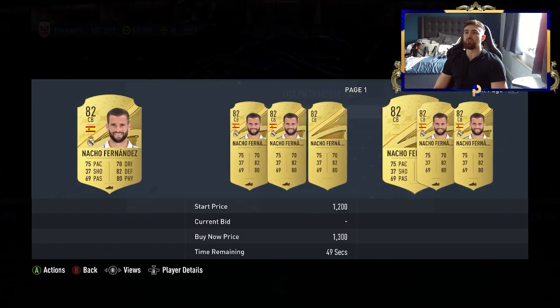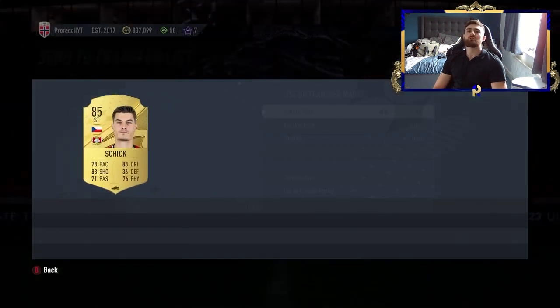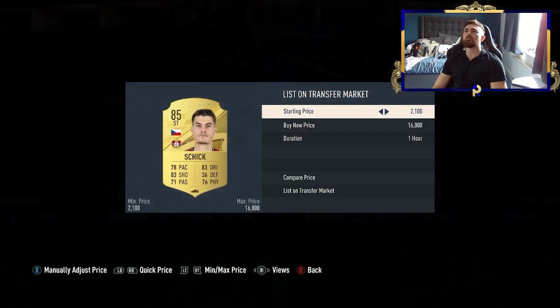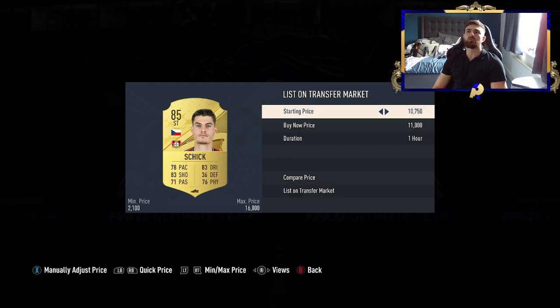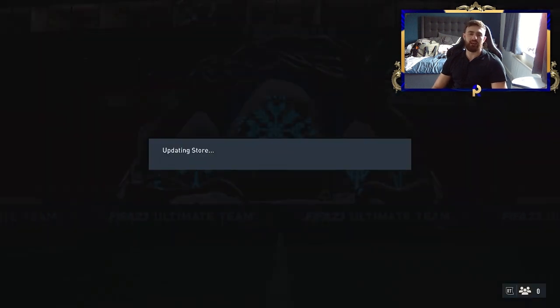Here we've got Fernandez and Schick. Fernandez is about 1,000 coins — not great, not bad at all. Schick we're looking at almost 12k; we'll be fair and say 10k. So we just made 10k off of essentially what was a 1k investment — very, very simple. I'm not going to say you're going to get 10k every time, but 10k is not much for a player on the market.